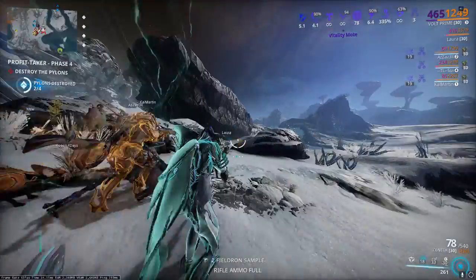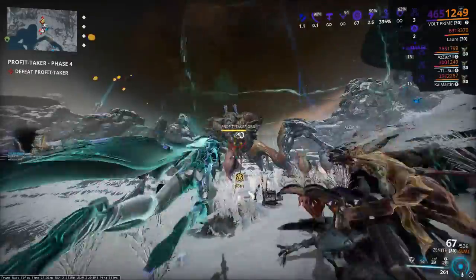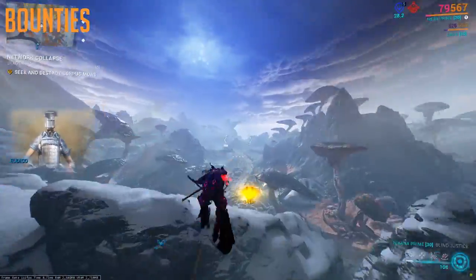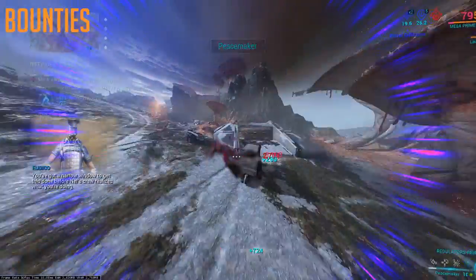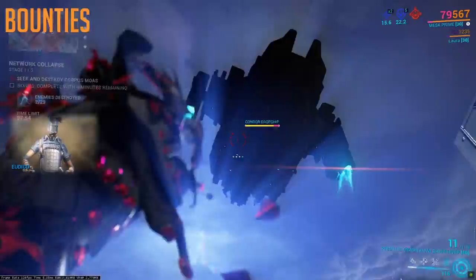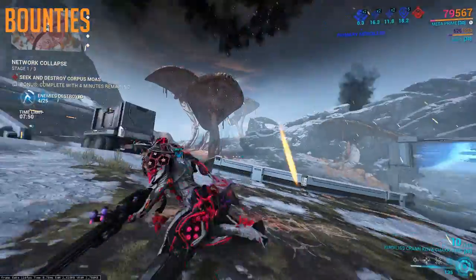Fortuna, while obviously having very similar aspects to Cetus, plays out quite differently when talking about how to run things efficiently. First and foremost of these is that bounties are actually a garbage way of farming standing, at least after you've gotten started. Bounties as a whole on Fortuna are way more buggy than bounties on either Cetus or Deimos.